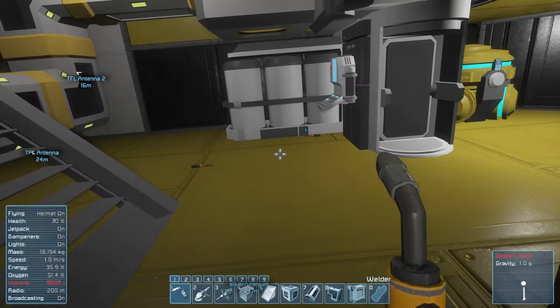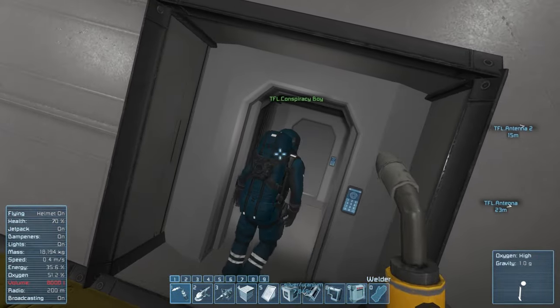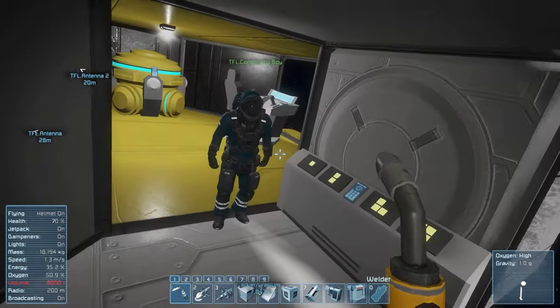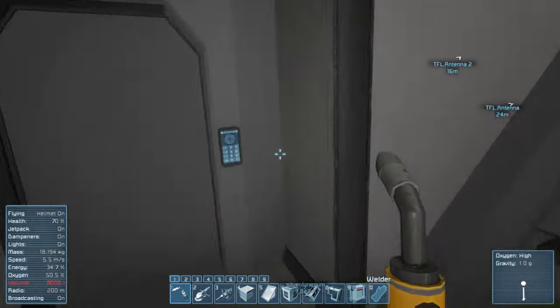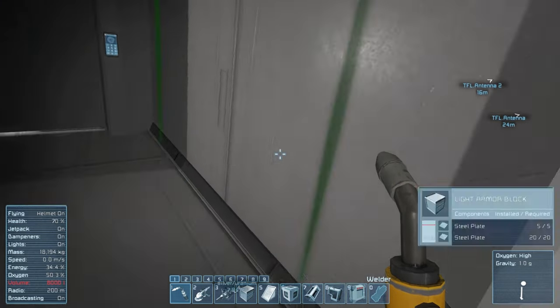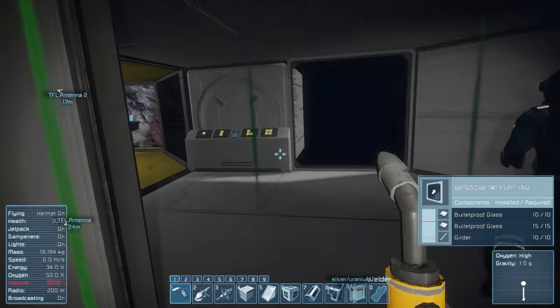Let's pressurize everything. Let's do an actual airlock test though — it already is pressurized. Alright. I guess I kind of need to be outside for this. Ok, get in there — yep. Ok, depressurize the airlock — the last one.